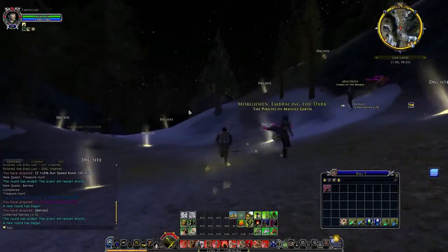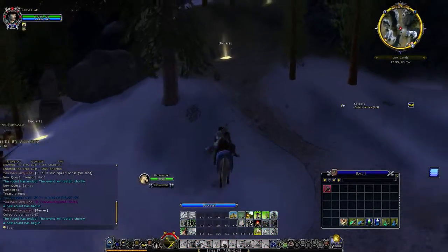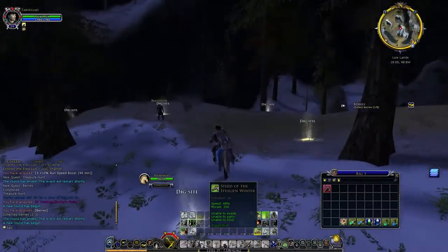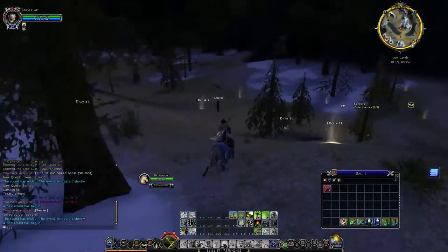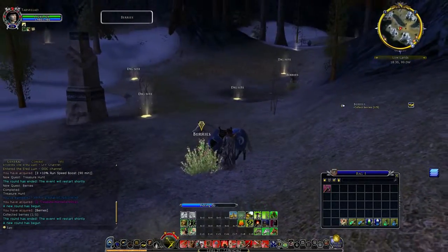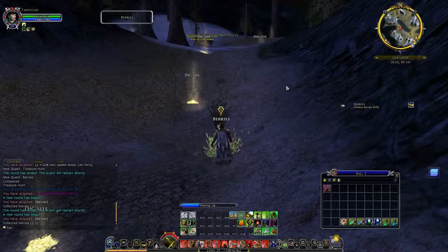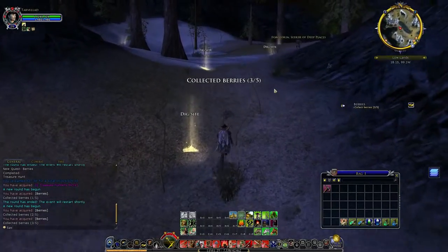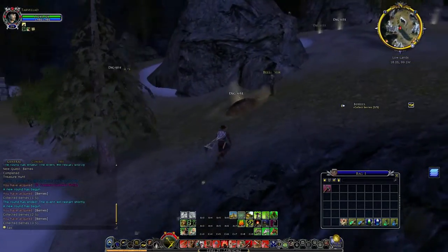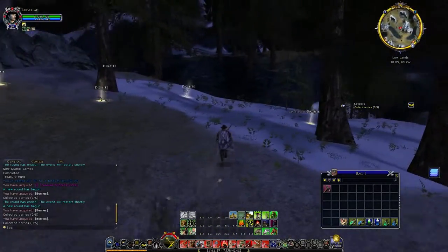We can actually get some pretty cool items out of this — specifically a steed. Not a faster steed, but one with the same speed and more health: 250 health to be exact. We can also get an item that helps us in Moria. It's a 68% speed, 250 health mount — but it's not a horse, it's like a goat, because you can't use horses in Moria, at least in that first area.